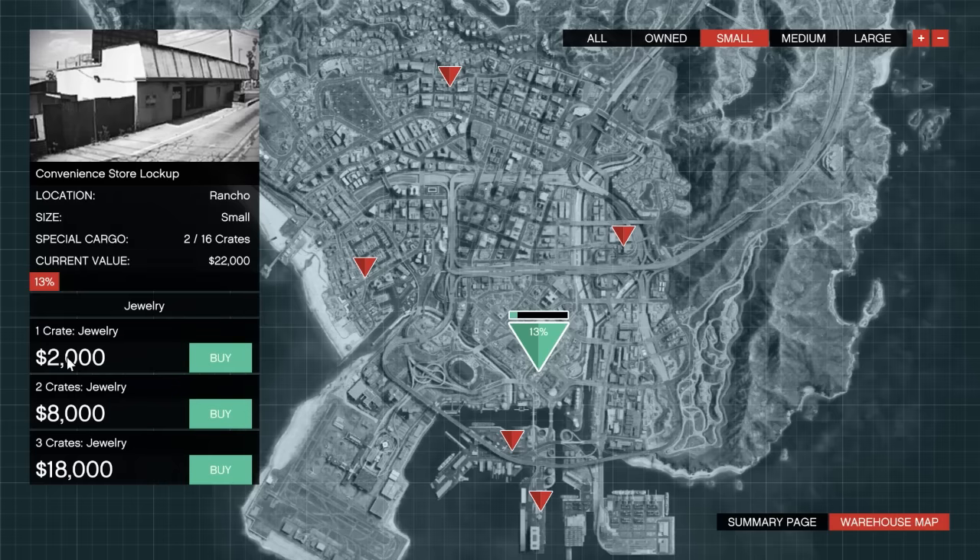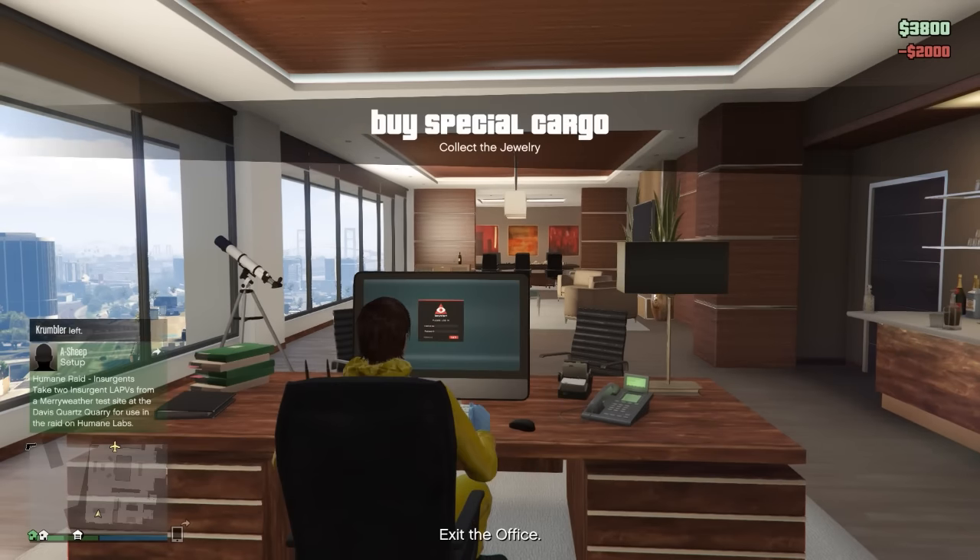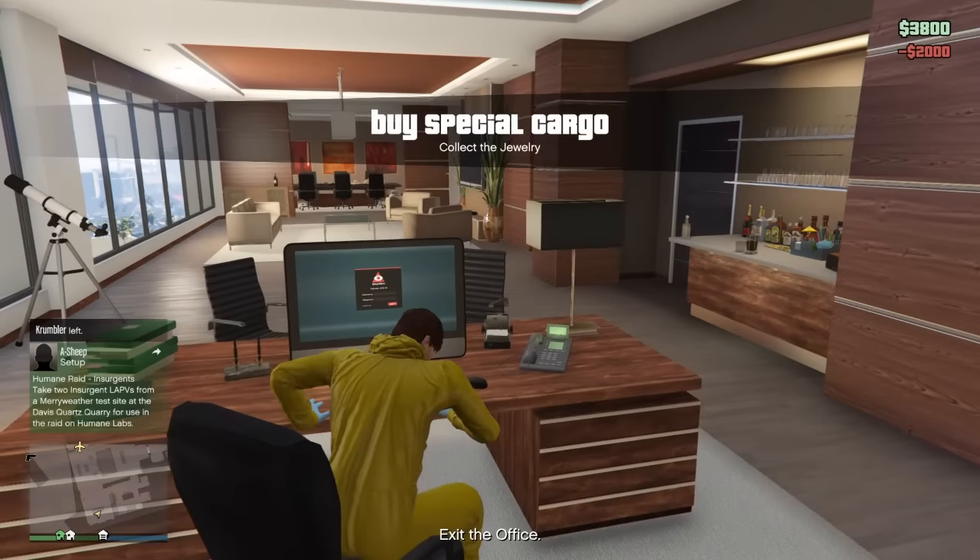After buying the warehouse you get three options to buy a number of crates. Basically, we're buying stock, taking it somewhere, and selling it for profit. One crate is probably best if you're alone; if you've got friends go for three, because three crates gets incredibly hard. I bought three crates earlier and only managed to save two from thieves. I'm going to buy one jewelry crate now.